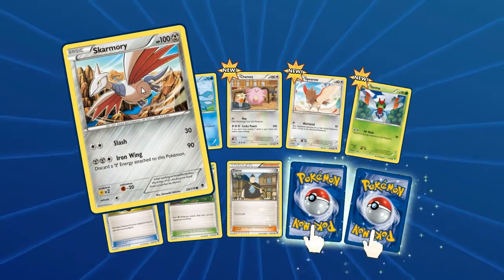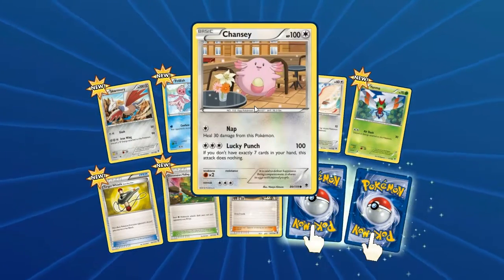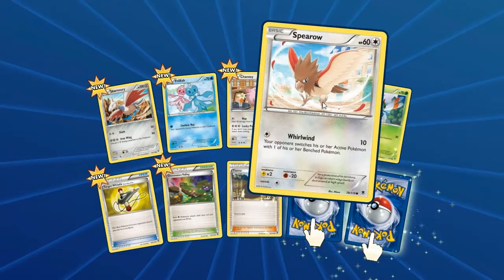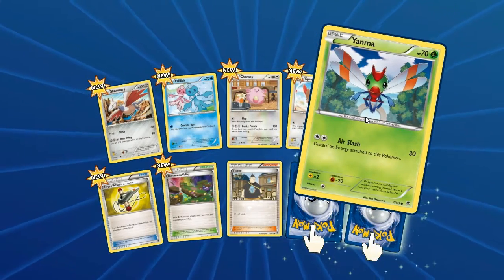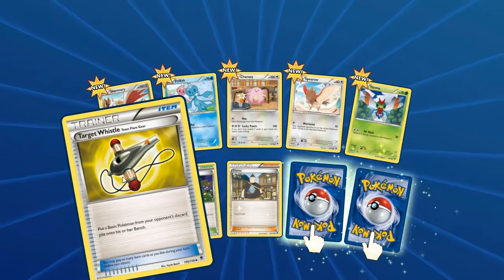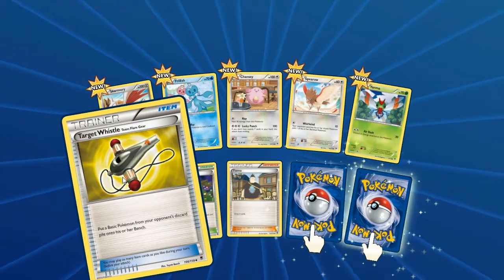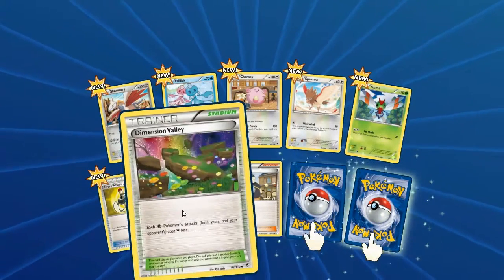We got Skarmory right here — love Skarmory. Frillish, Chansey — that's a bit of an odd card. Sparrow, got a Yanma. I think he was a Johto Pokemon. Target Whistle, Team Flare gear — put a basic Pokemon from your opponent's discard pile onto his or her bench. I can see how that could be useful; you have to strategize around it.